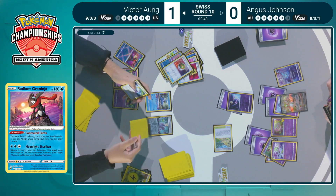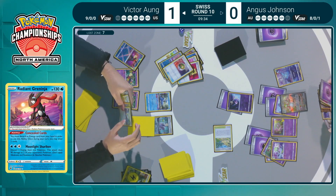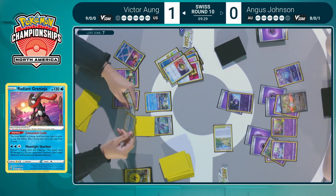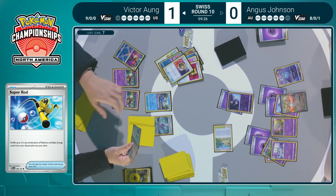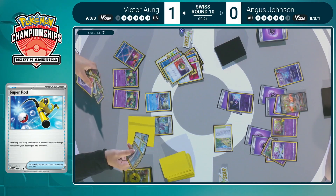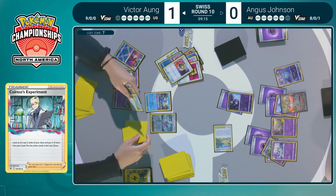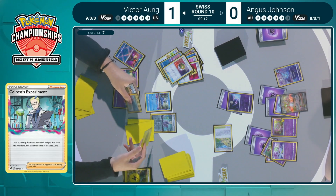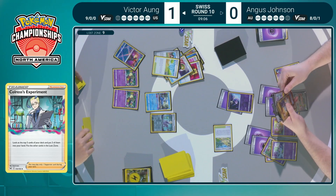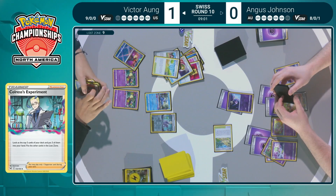Mirage Gate along with Super Rod found off the Colress Experiment. Super Rod is priority number one — trying to get those energies back into the deck so you can use that powerful item card. Also eyeing down stadiums, Artisan, and Pokestop. Getting rid of both could be it — definitely a difficult choice. Collapse Stadium is not actively hurting you, just making things more awkward. But Super Rod — recovering Sableye, recovering your attacker, recovering energy — is going to be super, super crucial right here.